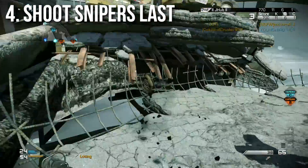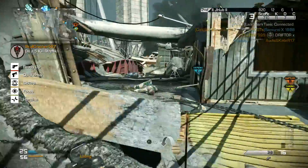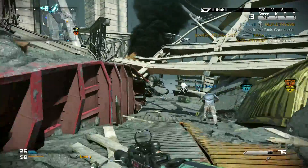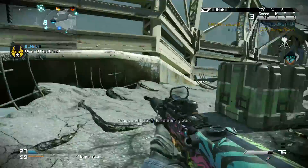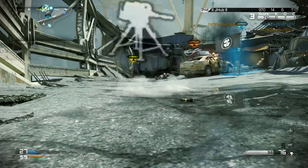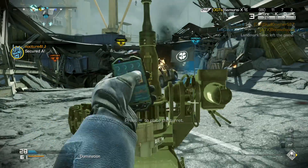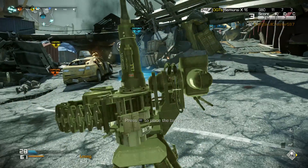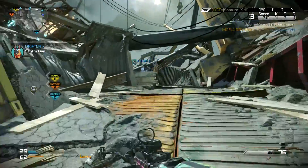Next up, you need to shoot snipers last. This is highly debatable, but in my general experience, if I move fast enough they are more likely to miss the quick scope than to hit it, and I can kill whoever else is shooting at me and then move on to the sniper. That's not every time, and some people tell me to shoot snipers first, but generally speaking as long as I have Lightweight on and I'm moving fast enough, I just ignore them.